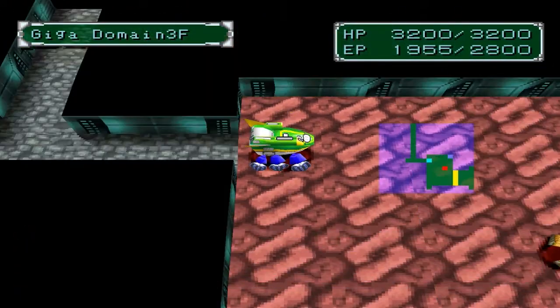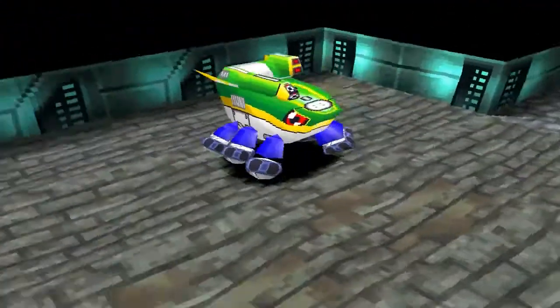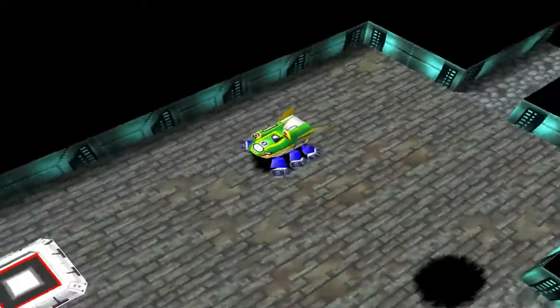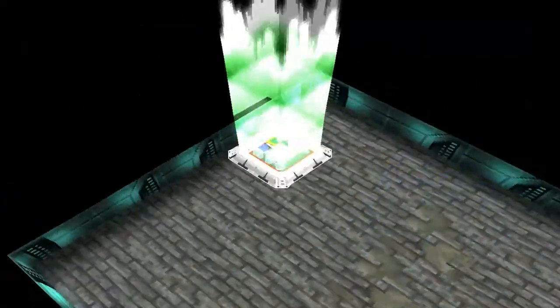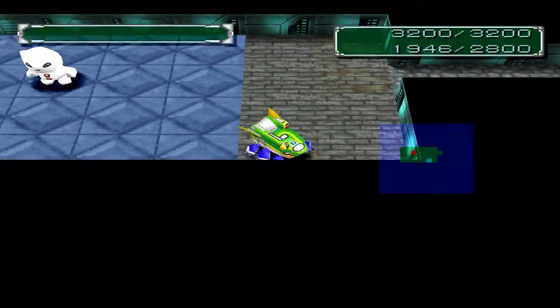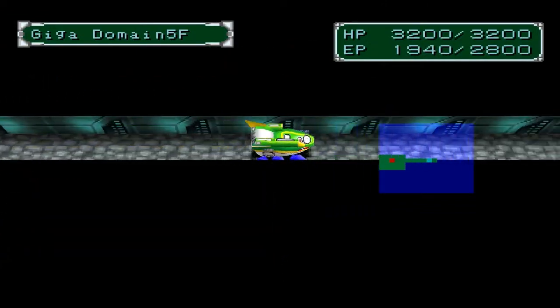Alright, so we did that — no problem. Once again, I'm going to cut out another fight, it's the same as before. Onward we go to floor 5 of the Giga Domain. And as I said earlier, since this floor has not changed to anything other than a Vaccine type, I think we went to the right domain. I think the other domain would have been a mix.